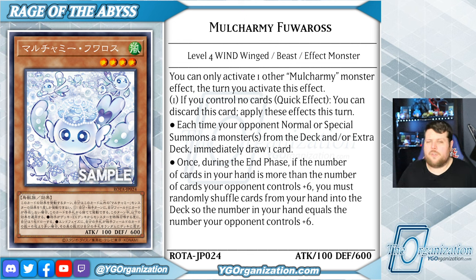There's discussion on, like, should we do an Earth one and a Fire one and try to have four, but I don't think that's going to be the thing. Especially since, like Perulia, this one says if you control no cards, you can discard this card and apply these effects for the turn, and you can only activate one other Mulcharmie monster effect the turn you activate this effect. Something about Perulia that a lot of people didn't pick up on — and it applies to Fuoros as well — is that you can discard two of them and they stack.